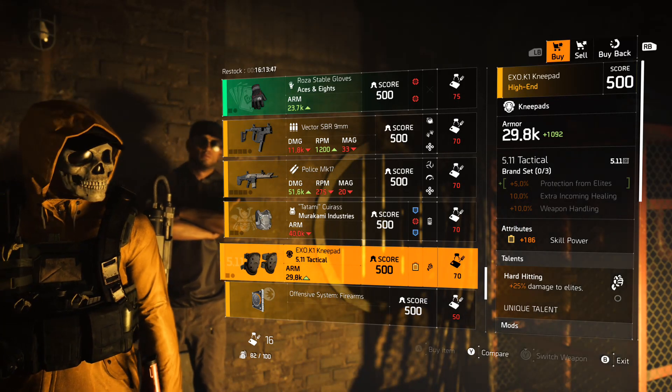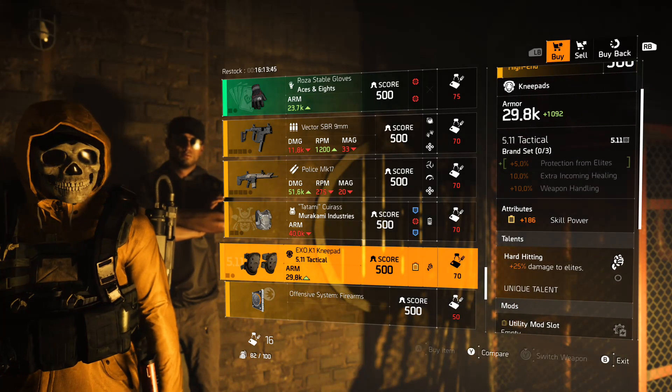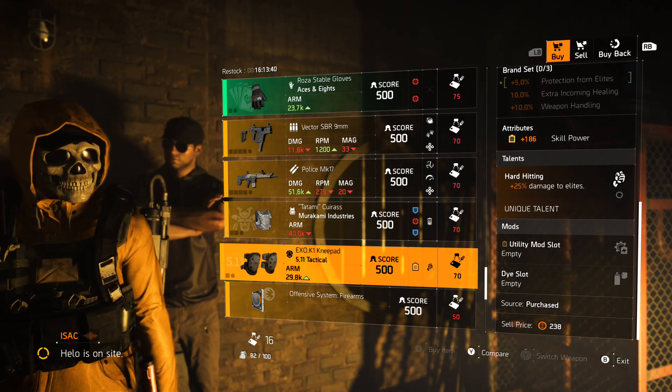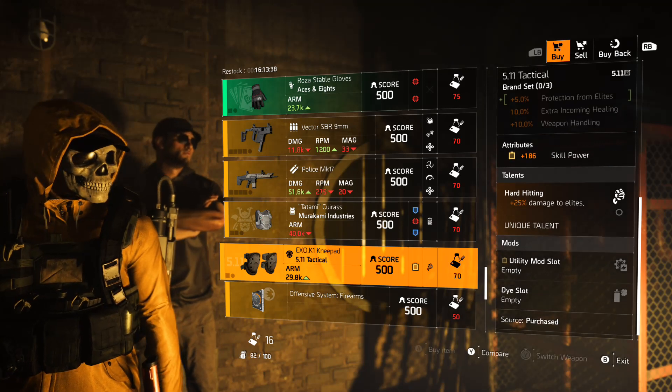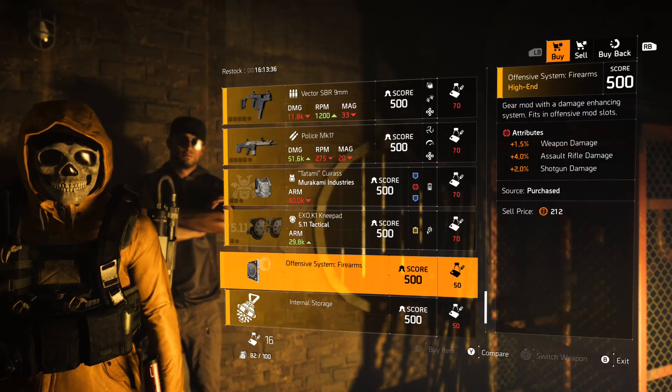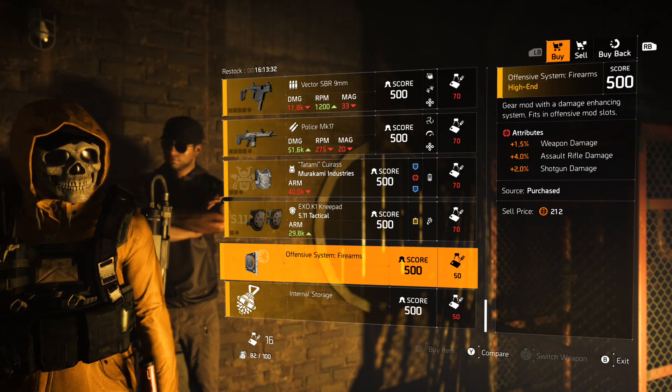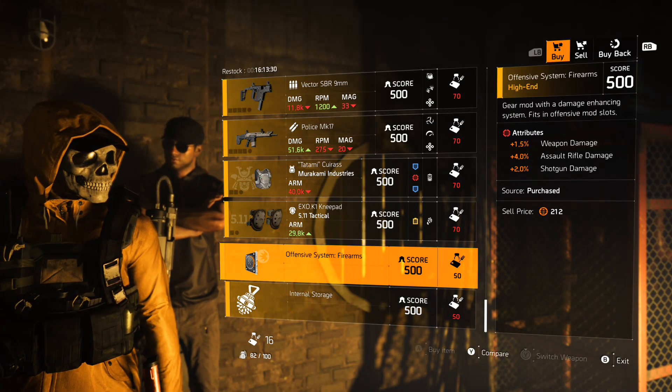5.11 knee pads with skill power 186 and Hard Hitting for the talent giving you damage to elites, also with a yellow mod slot. And finally your two remaining mods of the day — you have an Offensive Systems mod for firearms.